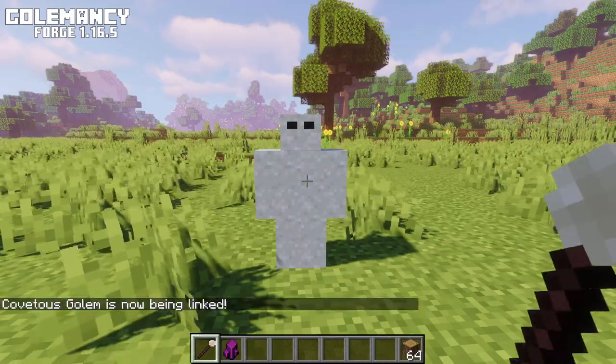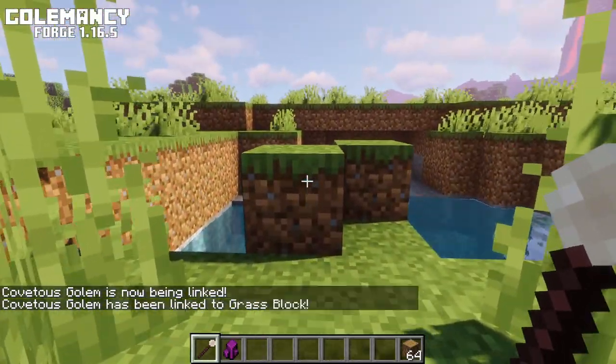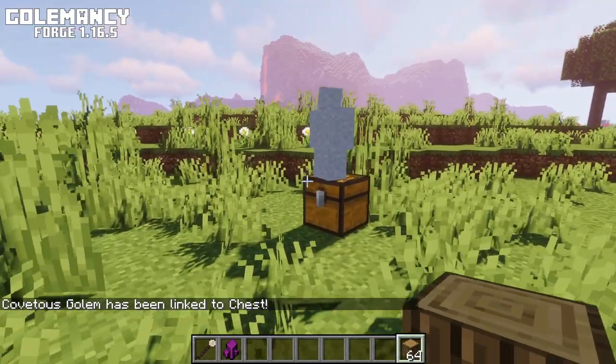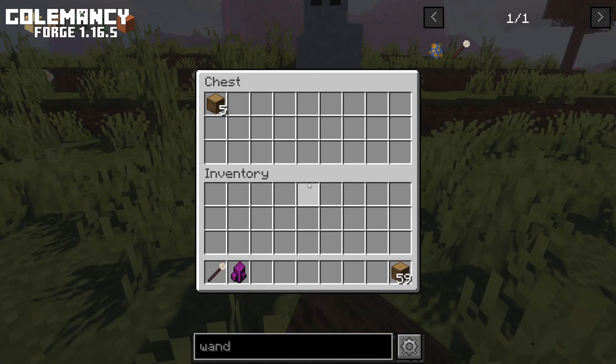Shift right clicking with the wand on the Gollum will enable linking mode. With this you can link a Gollum to any block, which will make them always stay close to that block. These Cover Soul Gollums can be linked to chests as well, and any item they pick up they will then put inside that chest.